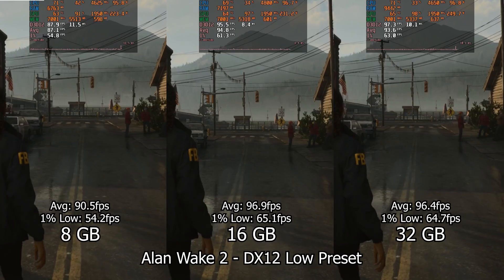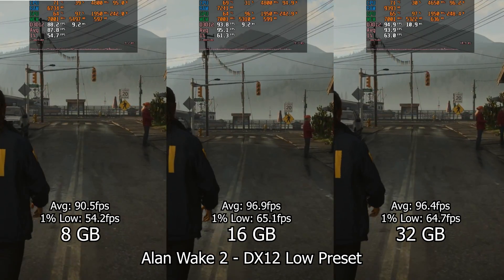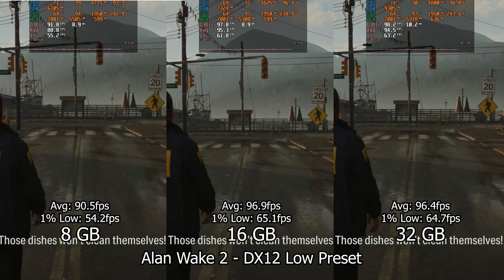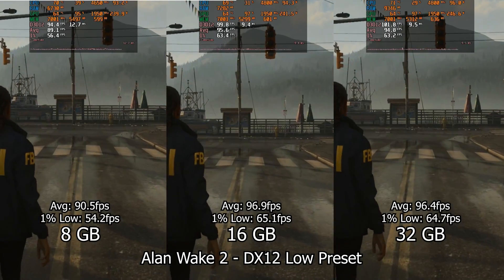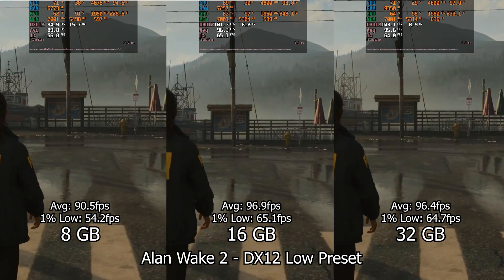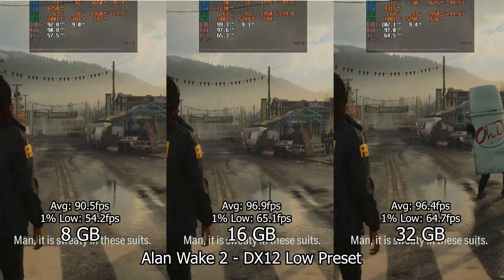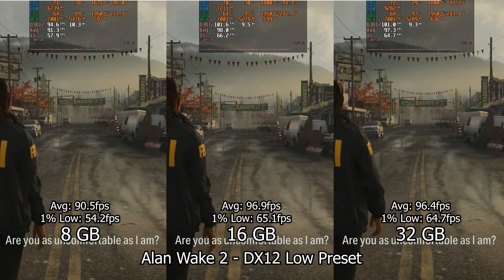Now Alan Wake 2. This game is really demanding and it requires 12 gigabytes of RAM, but as we can see here, it runs with less and not bad at all. The only thing is that with less RAM, the GPU is not being completely used on the 8 gigabyte system, having bigger and more frequent drops in usage at the lower preset where the GPU is not the bottleneck. We can also see that the 16 gigabyte system is doing better than the 32 gigabyte one — a really small difference, but I'll be explaining why this might be happening later on.